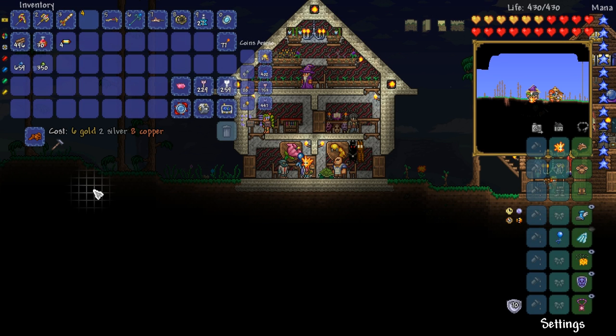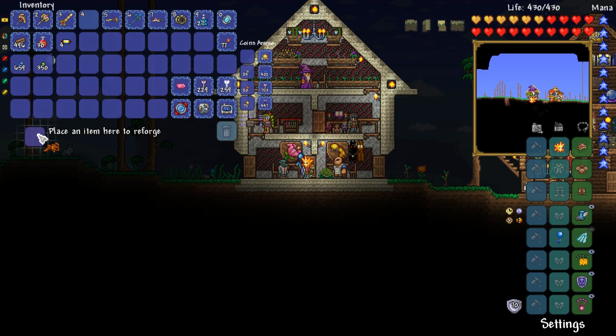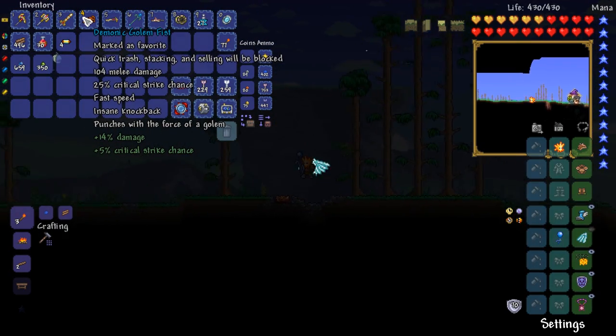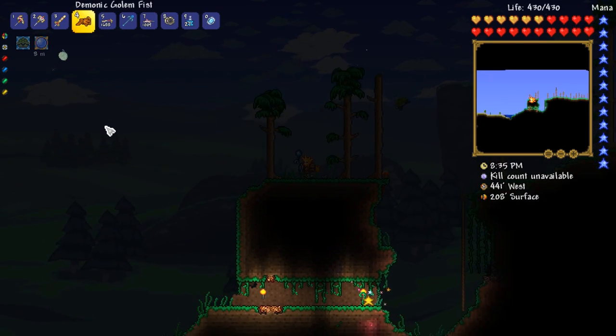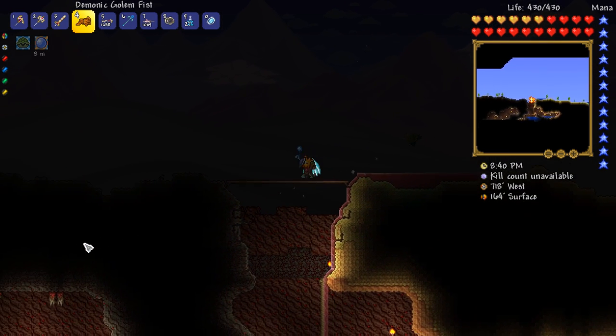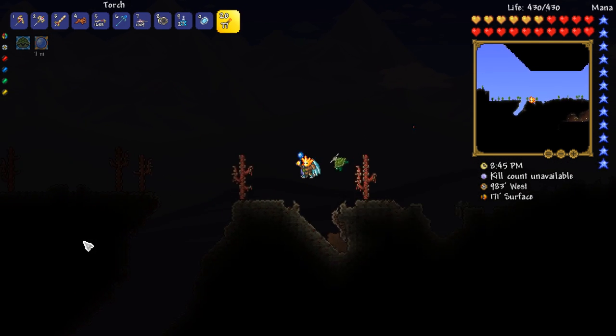Hello everyone, my name is Python and welcome back to the 10th episode of my Terraria Hardcore Playthrough. Once again guys, we're still alive. We've taken down all of the mech bosses, we've taken down Plantera, we have now taken down Golem. As a result, we have ourselves the Golem Fist. In today's episode, I would like to upgrade to Beetle Armor and then hopefully try to survive the Solar Eclipse.